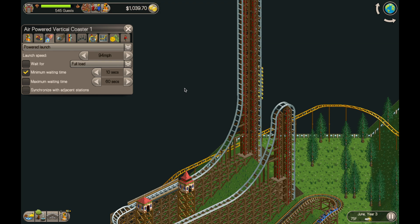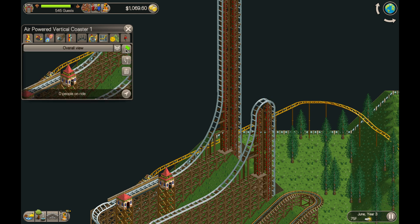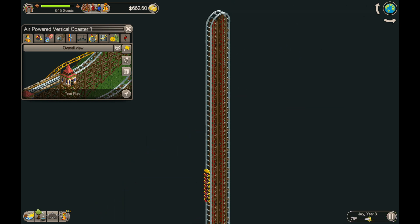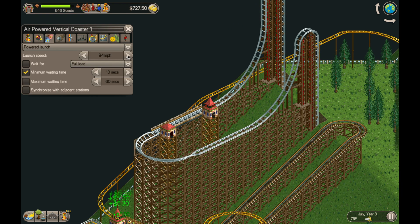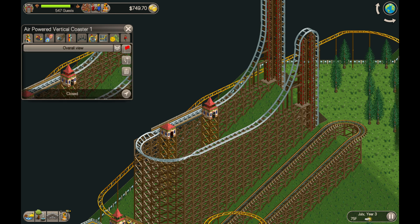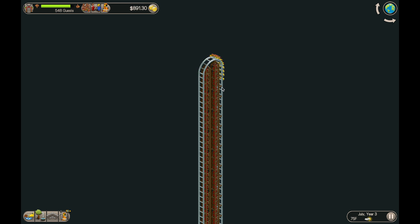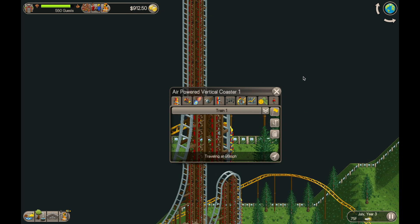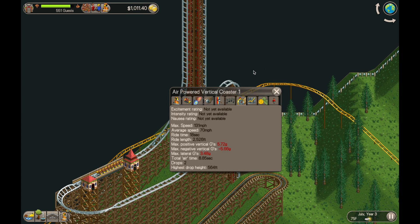As you can see, we're going to need to increase the launch speed a bit. I don't know why I didn't just do this at the beginning, because we want to do the max speed anyway. So we're going to have to increase it as high as it can possibly go in order for it to make it over the top, but also to get the maximum speed out of the roller coaster. So 112 miles per hour — hopefully that makes it over the top, and it just barely does.